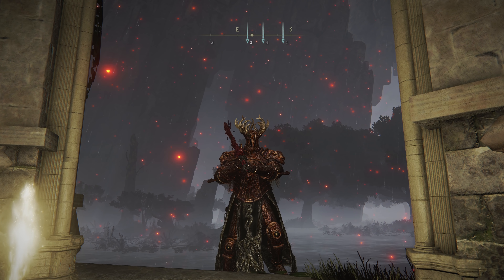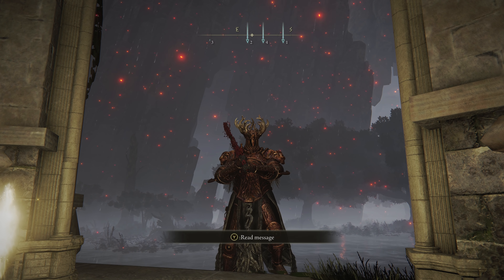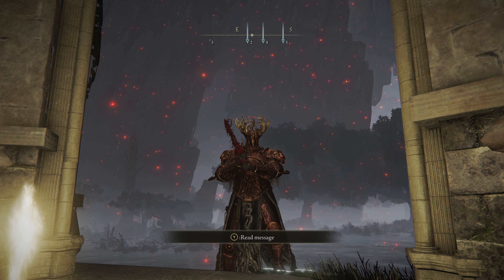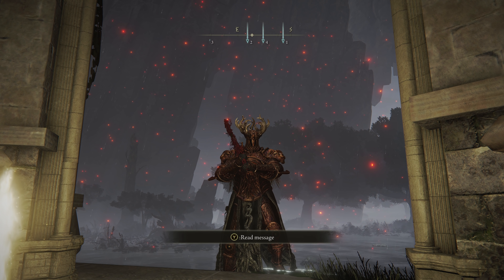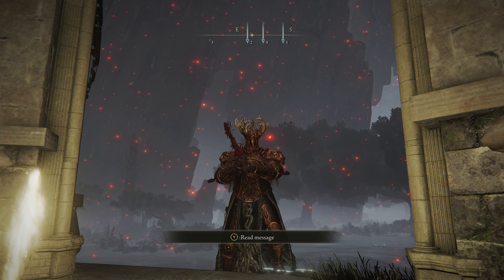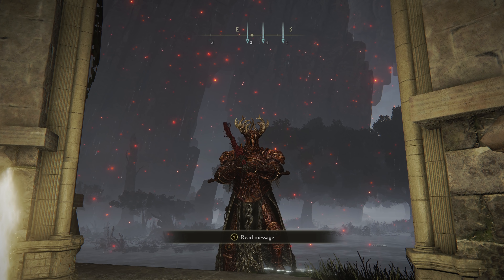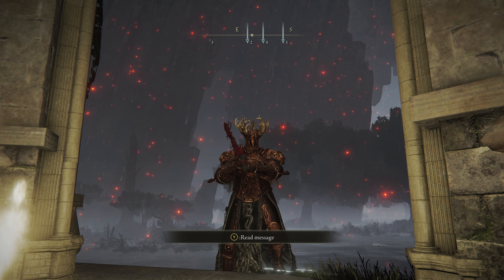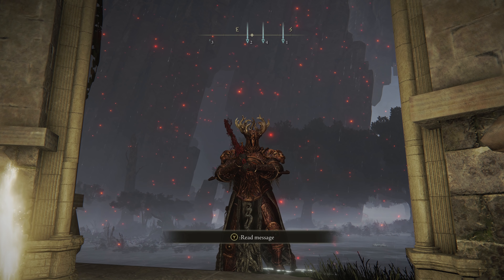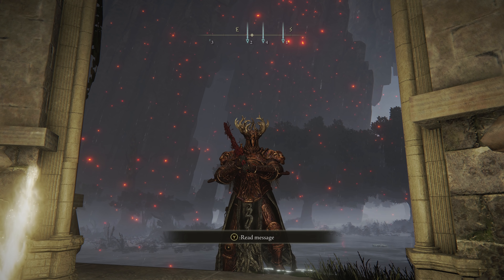The bosses we're going to be talking about are the Haligtree bosses, which includes Loretta Knight of the Haligtree, Malenia, and Mohg Lord of Blood. We're going to be talking about the elusive Dragonlord Placidusax. We're going to be talking about the Lich Dragon Fortissax, and on the way to him we encounter the Valiant Gargoyle, who's not super hidden but a lot of people are struggling to find him. And then the last one is Astel, Naturalborn of the Void, who is related to the final portion of the Ranni quest chain.